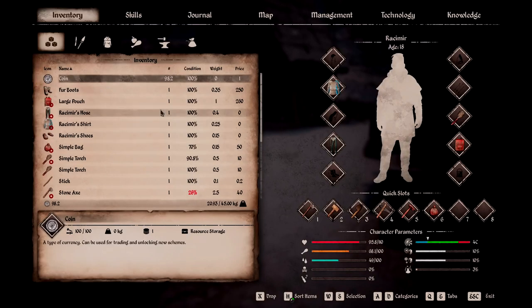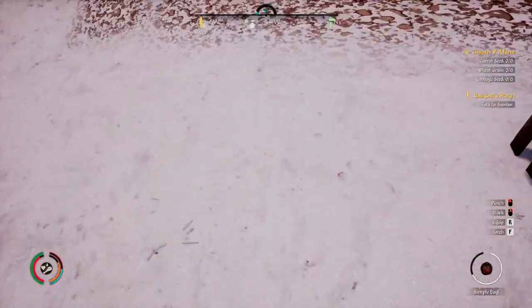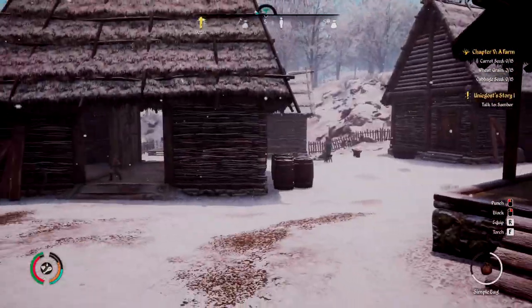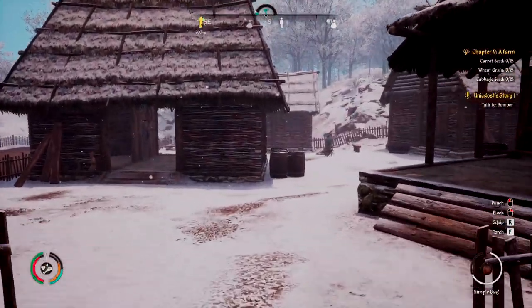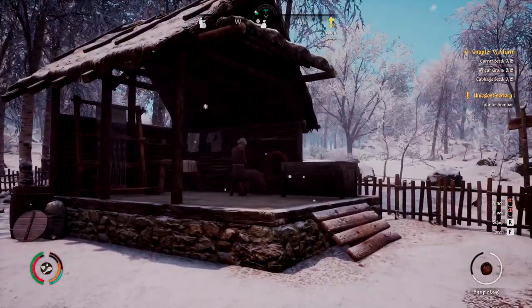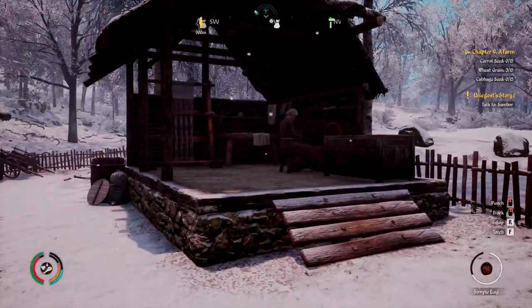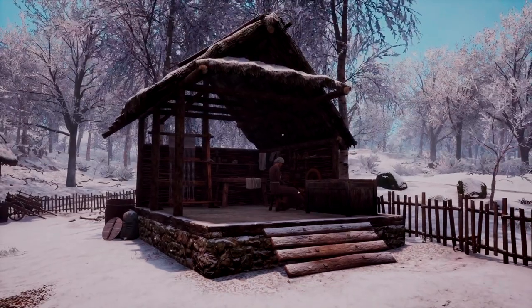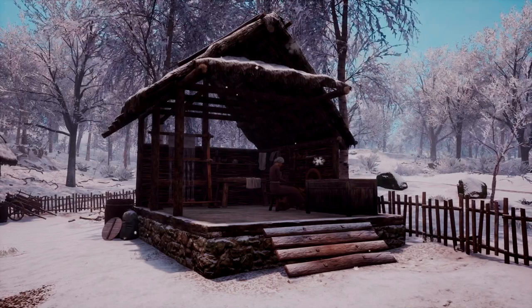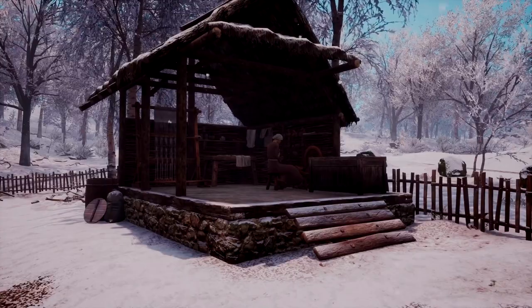My recommendation is to get fur boots at the very least — you might find that something else will get you through, but for me, the fur boots are the way to go and they look great on the character. So that's our second tip: if you can, purchase fur boots. You can also craft them if you have your sewing hut available and a seamstress working, and you have the technology unlocked for fur boots specifically. All you need is some fur, which you can easily get from your hunters. That's a more affordable option if you already have the hut available.